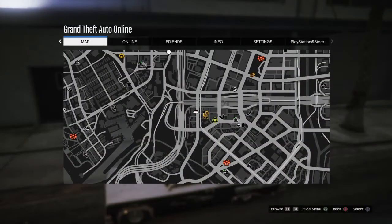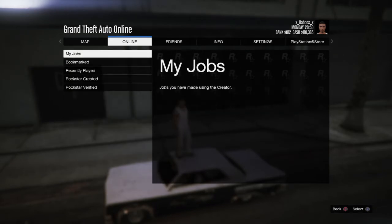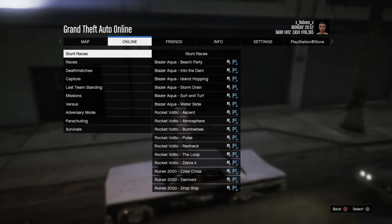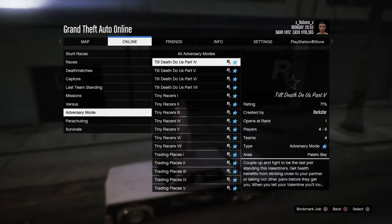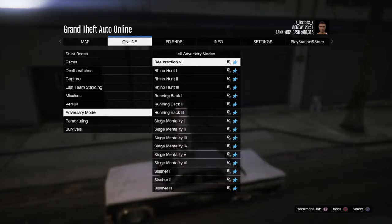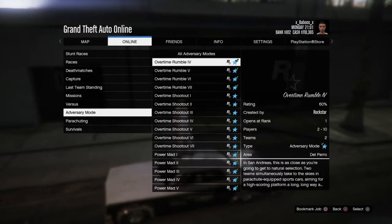To do this you simply want to be in any session online — it doesn't matter if you're in a public or private session. Once you're in, go to Online, then Jobs, then Rockstar Created, then Adversary Modes, and look for Overtime Shootout. You want to go ahead and bookmark every single Overtime Shootout there is.